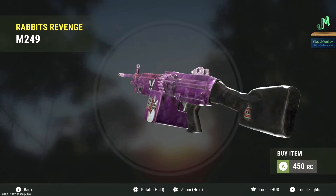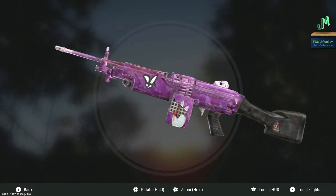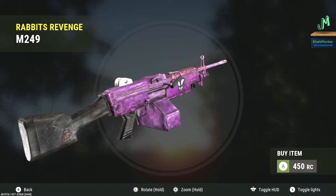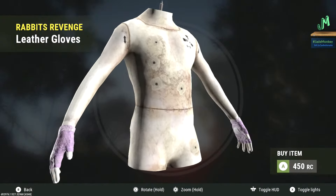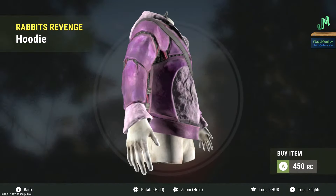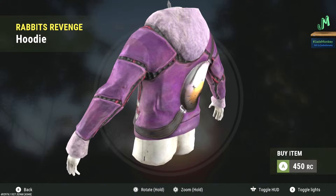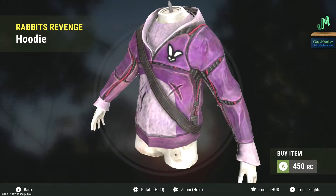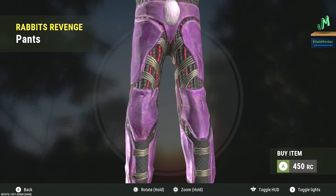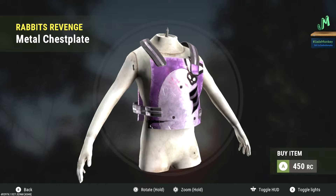It's very D.Va-esque — am I right? Just a little bit? It's not bad. We have the Leather Gloves going for 450 Rust Coins. We have the Hoodie going for 450 Rust Coins — is this a robotic Eggman? I do like the egg backpack. By the way, I want backpacks in this game — anybody else? We have the Pants going for 450 RC. I do like the tail in the back, that's kind of funny. We have the Metal Chestplate going for 450 Rust Coins.